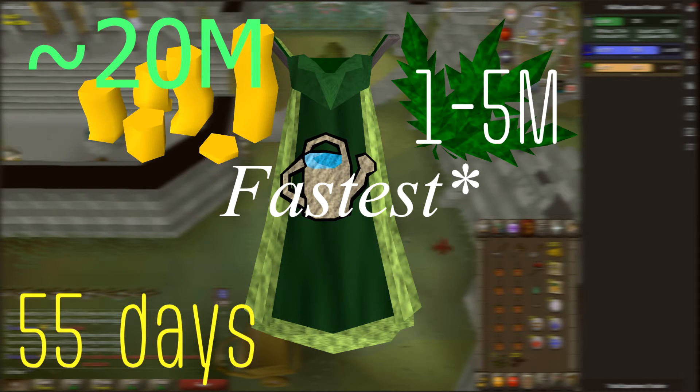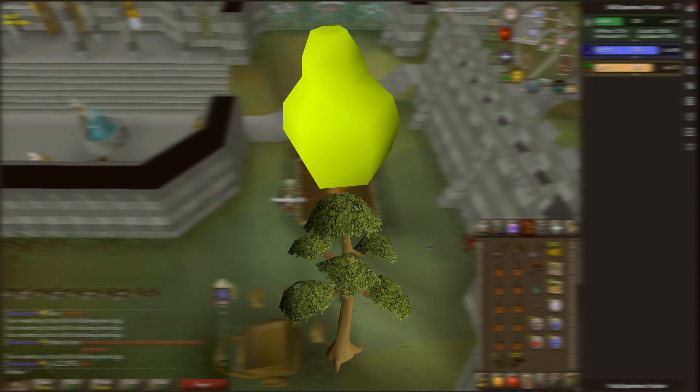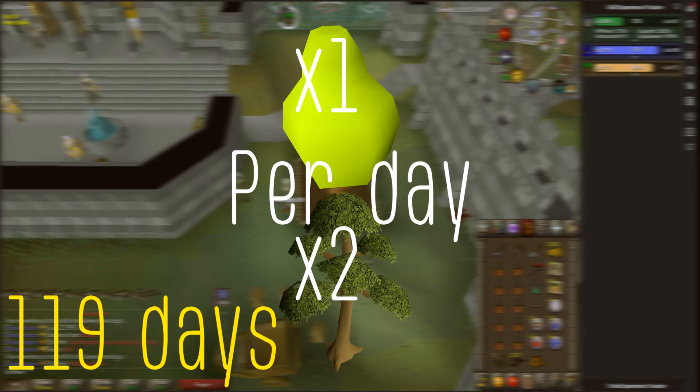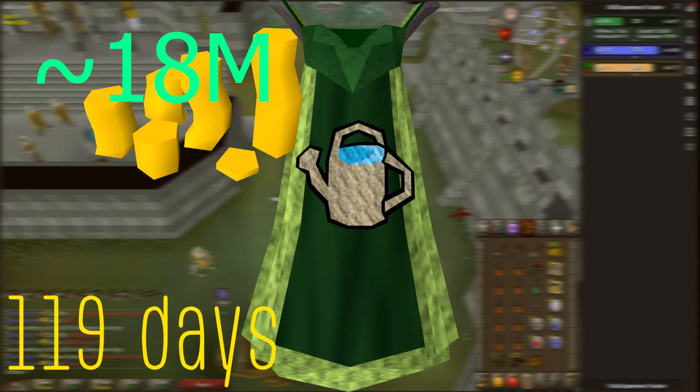It's costing around 20 mil and you get around 1 to 5 mil in return from the herbs. Now if you're doing a little bit more cost-effective method — doing papayas and yew trees — it would take around 119 days, which is significantly longer to get to 99, costing around 18 mil, which is not that much less.